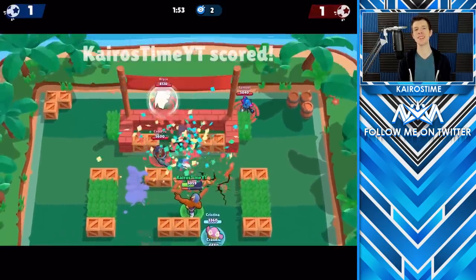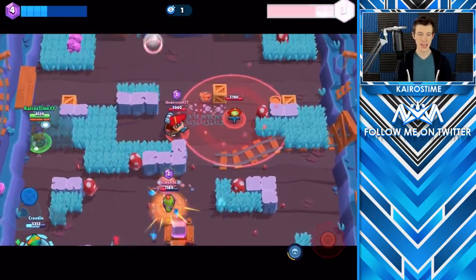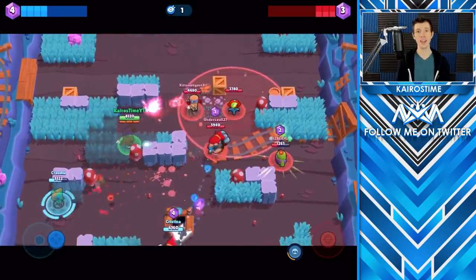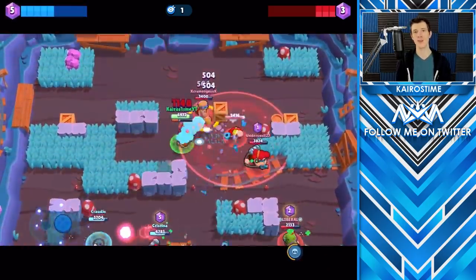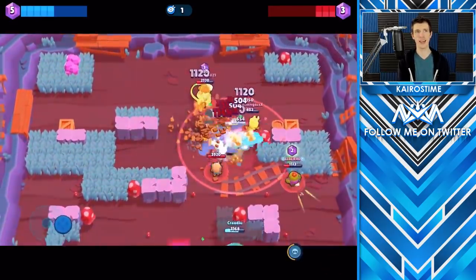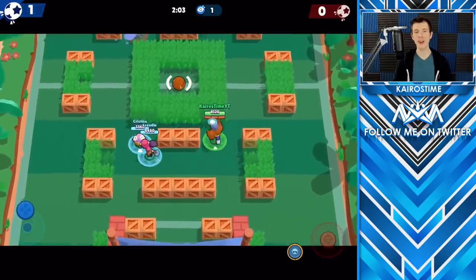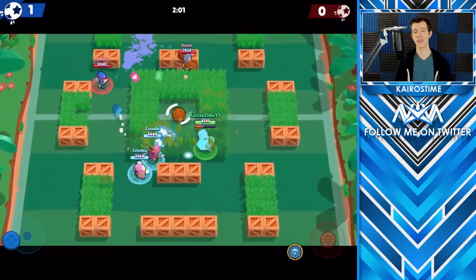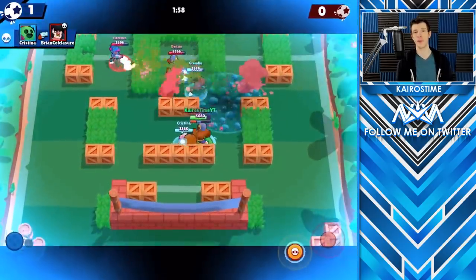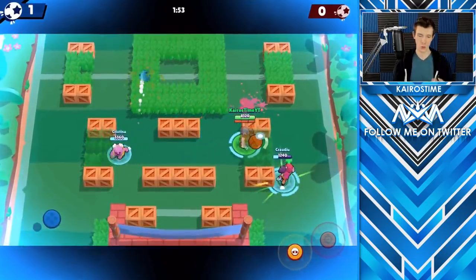The second, and also less effective, way to use El Primo's super is to escape from enemy brawlers. You shouldn't use this very frequently because El Primo's super can be very difficult to charge up due to him struggling at long distances. His super should primarily be used to get close to enemy brawlers, not to get away from them. However, there are some benefits — specifically if you grab a few gems and the countdown starts and you need to get away from brawlers, that's obviously a good way to use it.